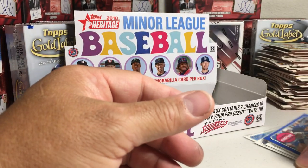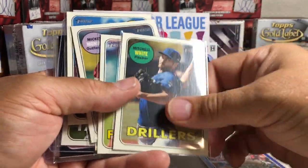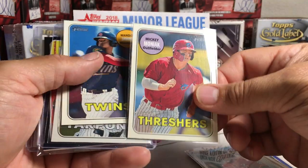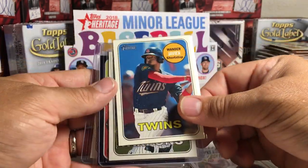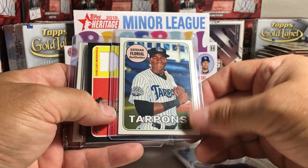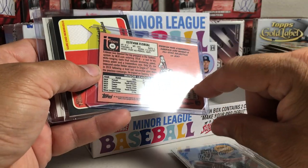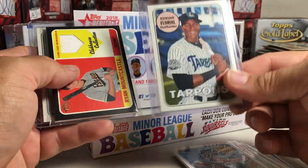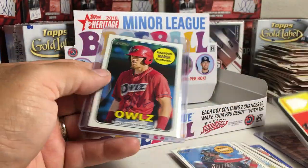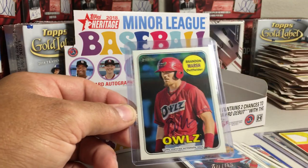Pretty awesome box — very happy with it. Garrett Hampson numbered out of 99, short prints of Mitchell White, Vlad Jr., Mickey Moniak, Wander Javier, Estevan Florial color swap / color variation — though not numbered, which is interesting, because I thought these would be numbered. Have to look into that. Ryan Mountcastle relic out of 50, and an awesome Brandon Marsh on-card auto. Alright, stay tuned for more videos.